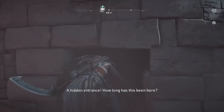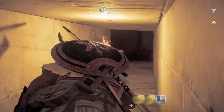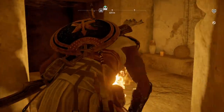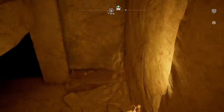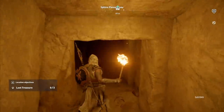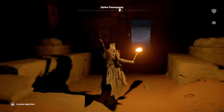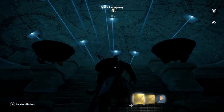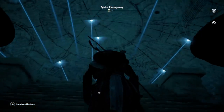So you head underneath the Sphinx — behind it there's a hole and you go through a tomb under there. First there's just the Sphinx tomb itself, and then you find your way into an Isu temple. When you go in to said Isu temple, you find yourself at a strange location with a roof that has shining lights going down on it.